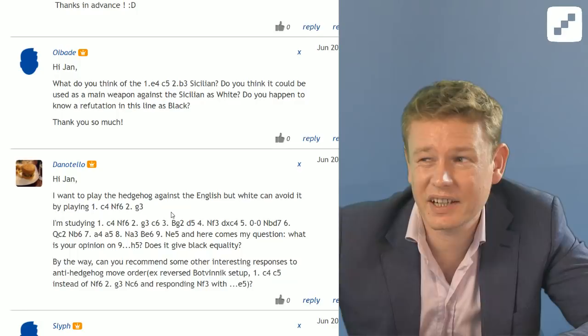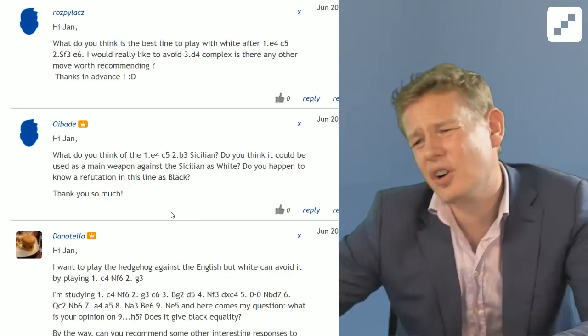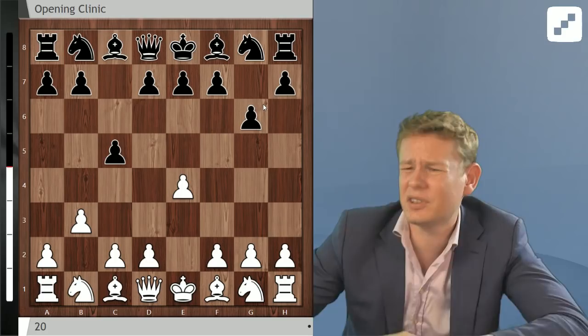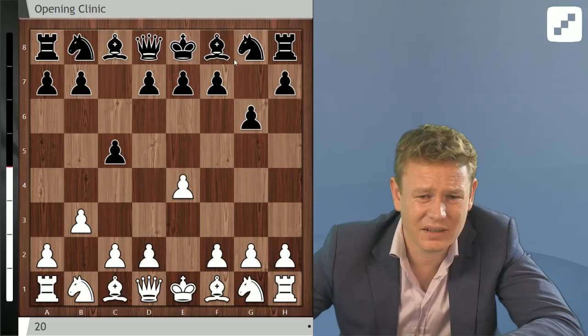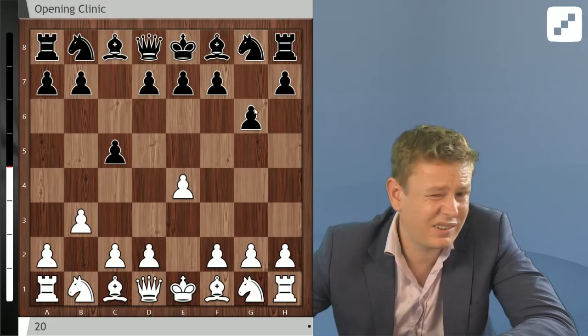Oibade is also a fiancatier — a word I just made up — but a very different one. He's asking: Hi Jan, what do you think of the 1.e4 c5 2.b3 Sicilian? Do you think it could be used as a main weapon against the Sicilian as white? I never knew what white should do against 2...g6, which I think is currently the main move at the highest level. With my limited knowledge I would say no, it's not great and shouldn't be used as a main weapon against the Sicilian, because this 2...g6 is nasty.